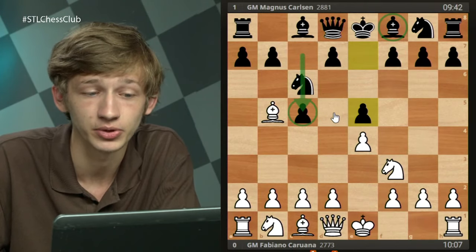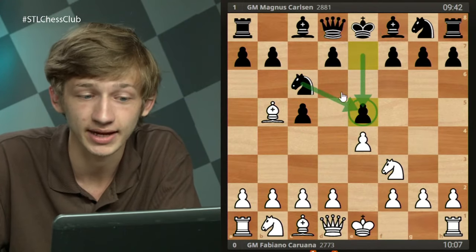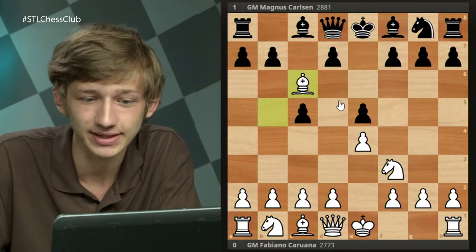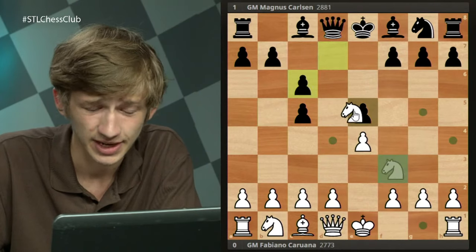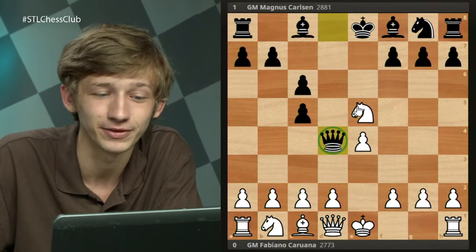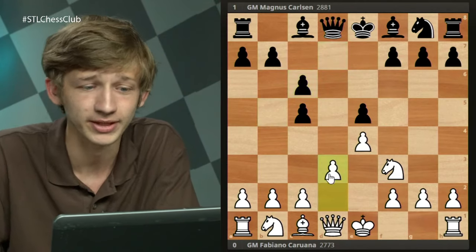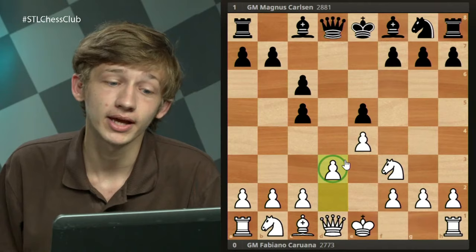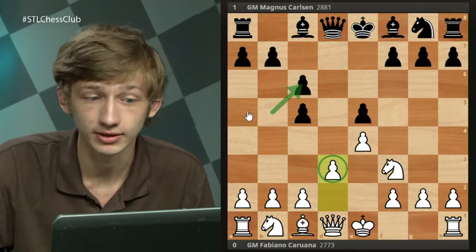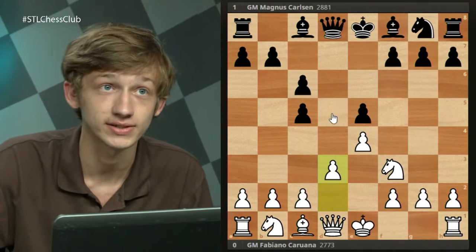Having spent a tempo on c5 does give Black some minor difficulties in the center since the pawn isn't yet adequately defended. Bxc6 is playable right away, and after dxc6 you don't want to capture on e5 due to Qd4, attacking both the knight and the pawn. But Bxc6 is fine, followed by d3, and this is a position most Rossolimo players would be quite happy with — you trade the bishop for the knight and get a fractured queenside pawn structure.